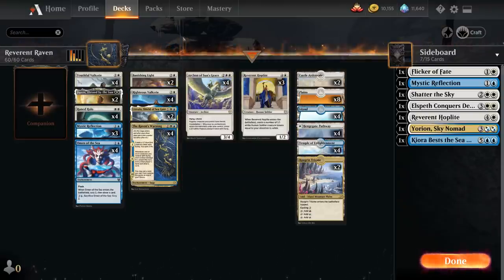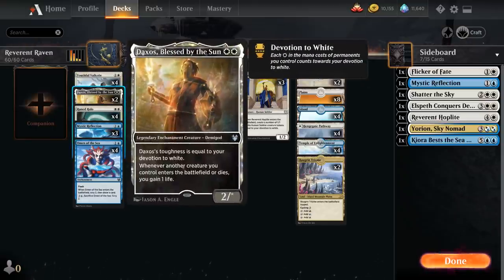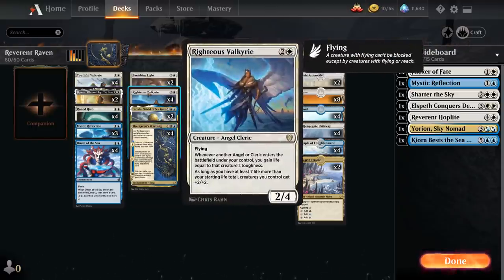At 2 mana we also have 2 copies of Daxos, Blessed by the Sun, which provides devotion and has toughness equal to our devotion to white, gaining 1 life whenever one of our creatures enters or dies — keeping our life total high for Righteous Valkyrie.